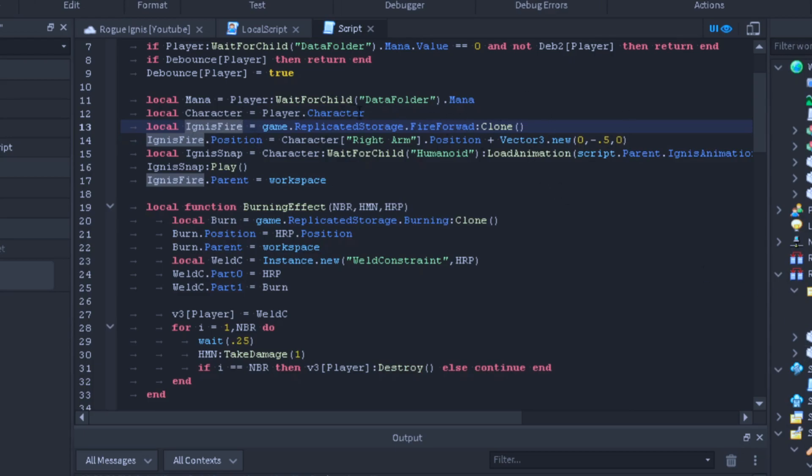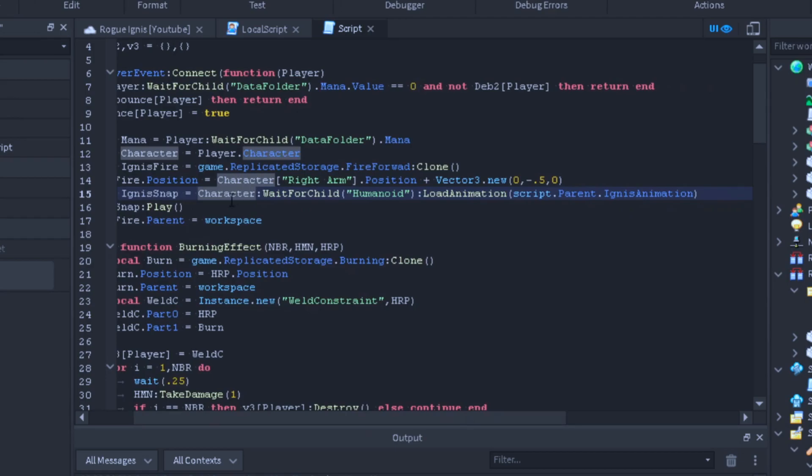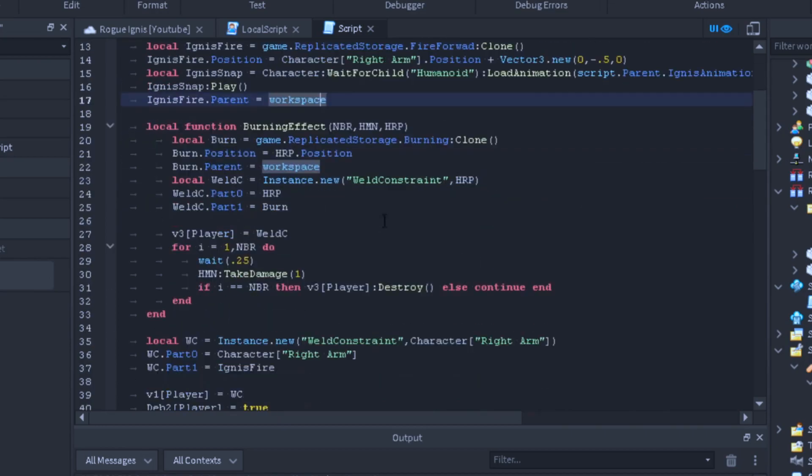We're going to do ignisffire.Position and position it to the right arm, then adjust the position so it actually fits on the arm using Vector3.new — we're going to move it down a little bit. You can change it to whatever you like. Now we're going to do ignis snap, get our animation with character:WaitForChild('Humanoid'):LoadAnimation(script.parent.Animation) — because our animation is right inside script.parent. We're going to play the animation and parent ignis fire to the workspace so we can actually see it.